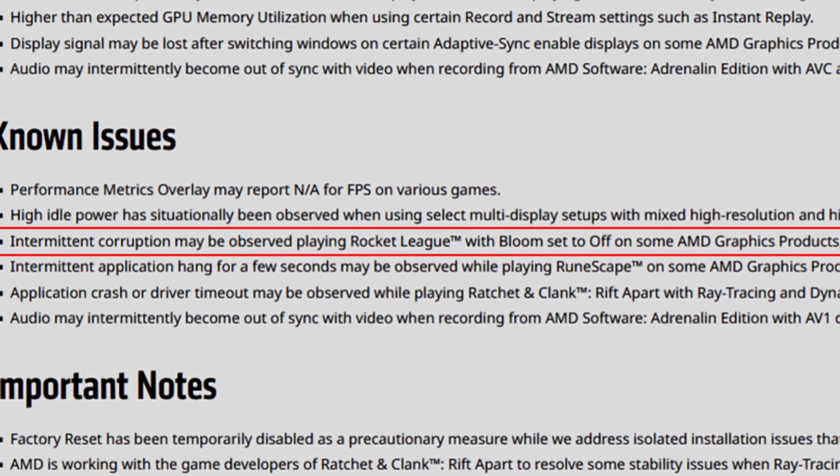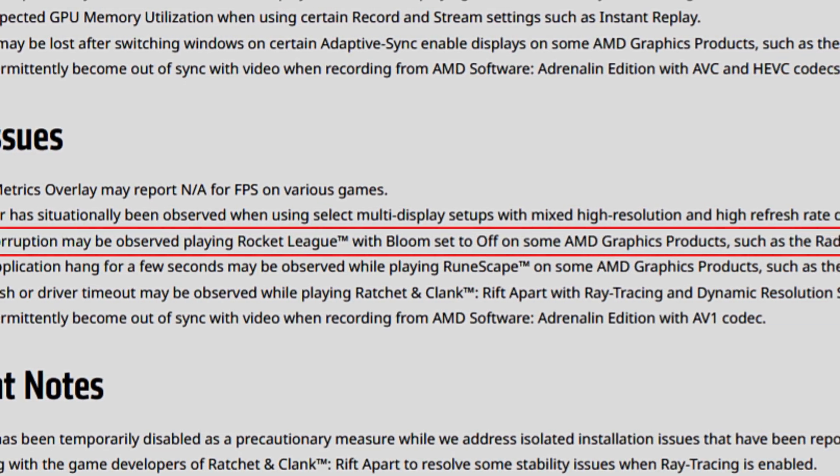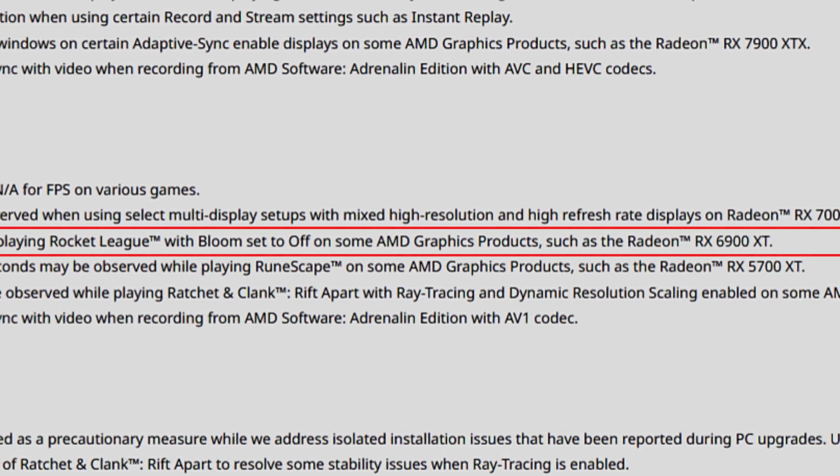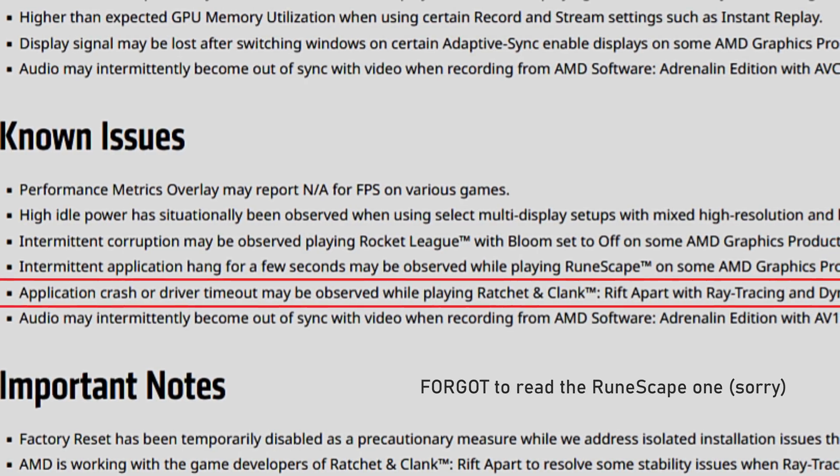Intermittent corruption may be observed playing Rocket League with bloom set to off on some AMD graphics products such as the Radeon RX 6900 XT. This was a problem people were complaining about with 23.7.1 — some flickers and artifacts. It seems to happen with the bloom option off; whether it also happens with bloom on I'm not sure, but if you're playing Rocket League you're most likely better off with the 23.5.1 or 23.5.2 drivers.